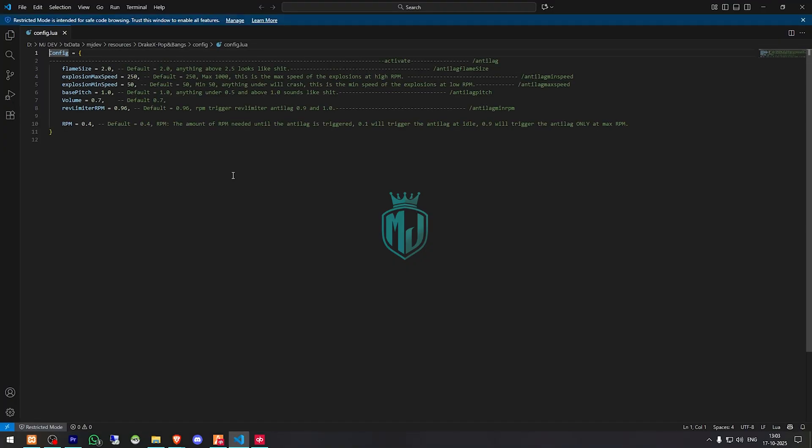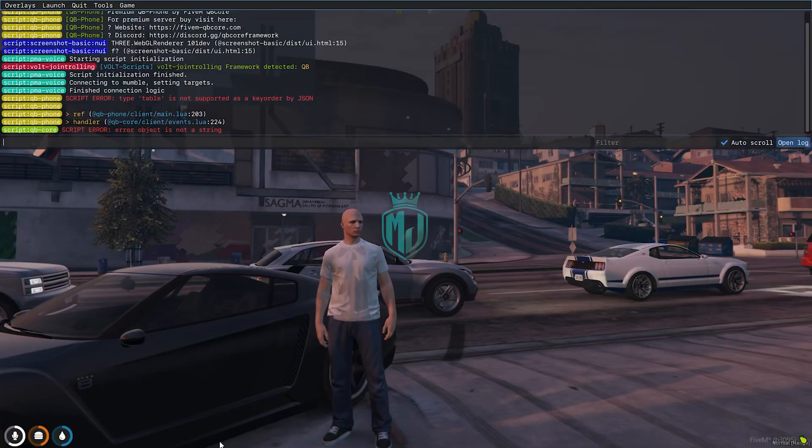Right there in the config file you will see options for flame size, explosion max speed, explosion minimum speed, base speech volume, and RPM. So let's set the flame size to 2.5 and now let's start the script.